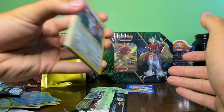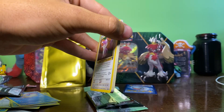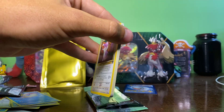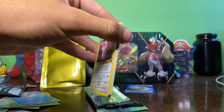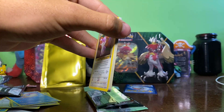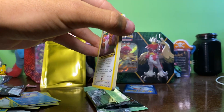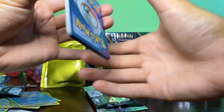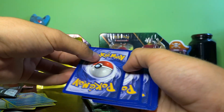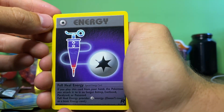I believe the Team Rocket card trick is three from the back — let me cut it. Rattata's at the front. I'll leave it rolling. Trying the Team Rocket card trick — is it three from the back? I think it's three. One, two, three. All of these cards will get sleeved, 100%. There's an uncommon, so I was right — an uncommon Full Heal Energy.